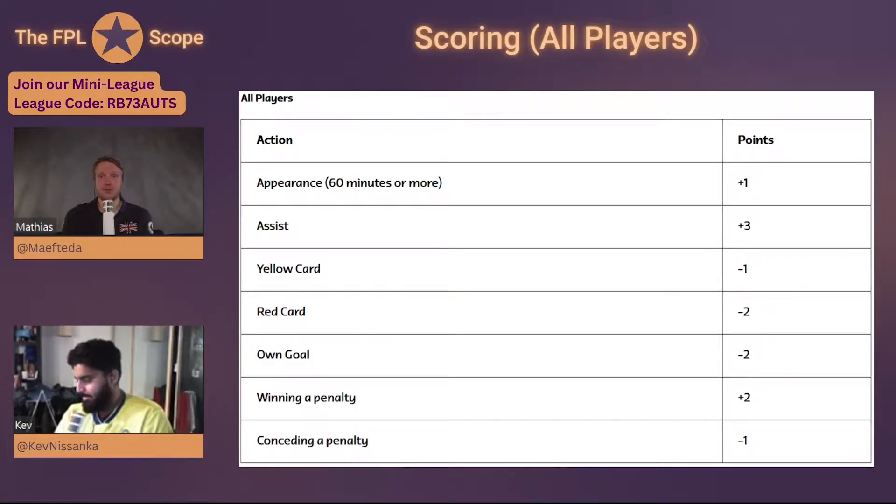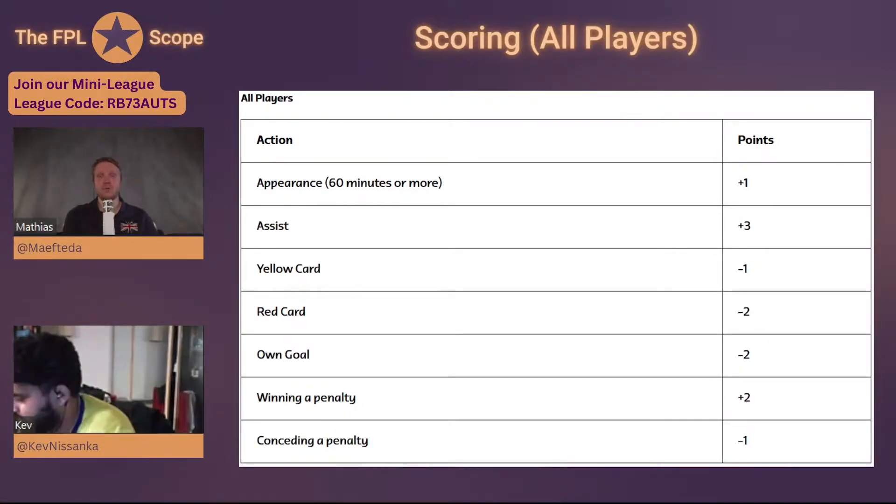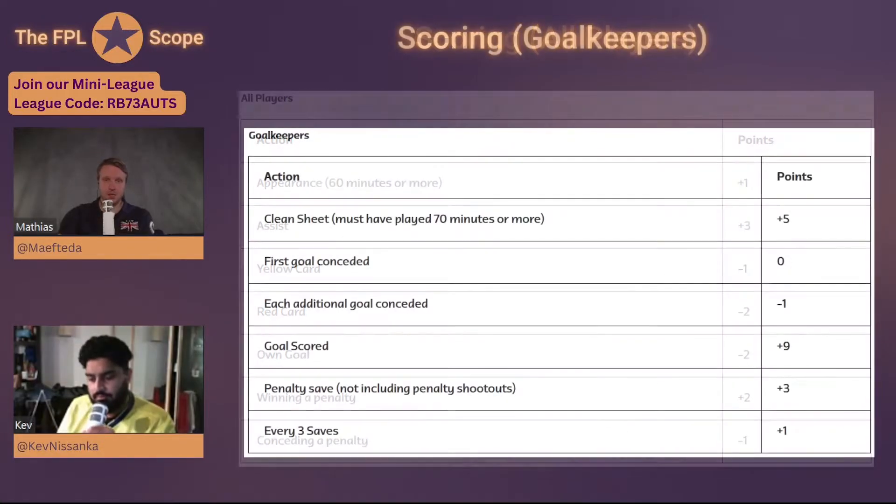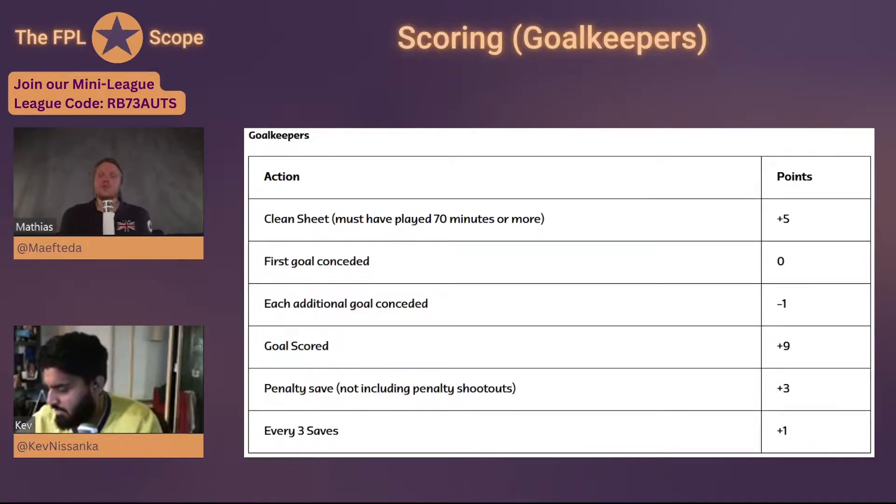A key difference: winning a penalty earns you two points regardless of whether the penalty is scored. In FBL you only get an assist point if the penalty is converted. So if Kane wins a penalty and scores it, he gets seven points total — five for the goal and two for winning the penalty. Also, conceding a penalty costs you minus one point, which is another difference from FBL.